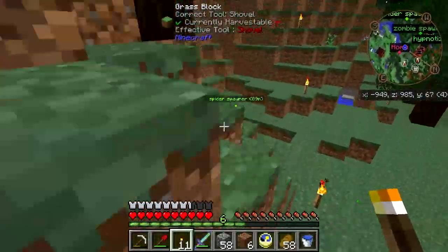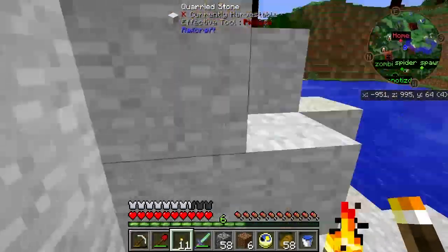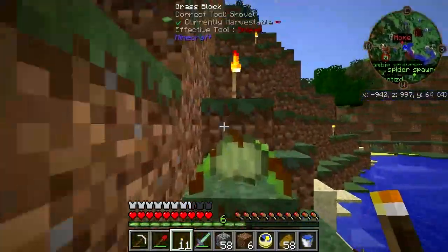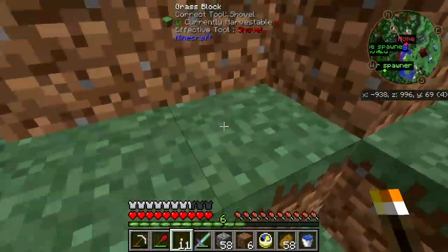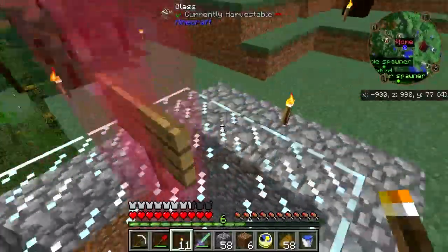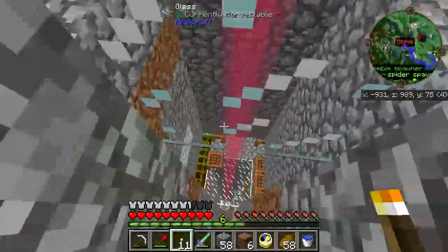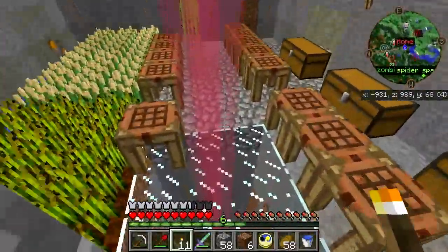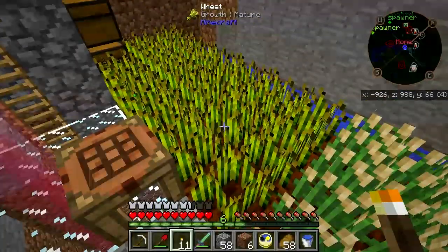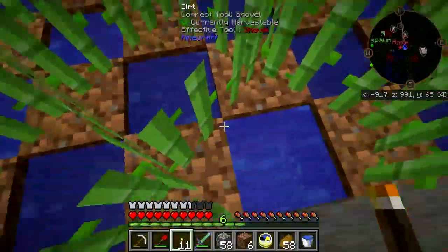Here we have TFC's whole-and-all starter base. And down in here is the real deal. I've got a fair amount of chest stuff going on in here. I have a little bit of wheat and some barley growing. I have sugar cane growing in here.